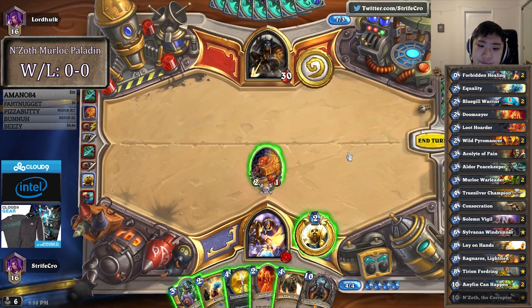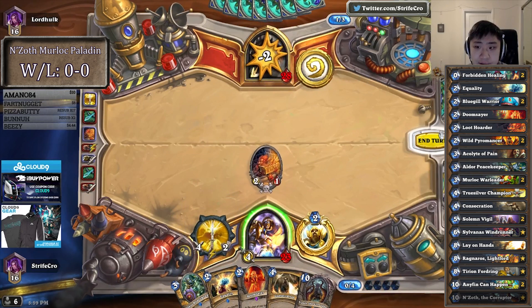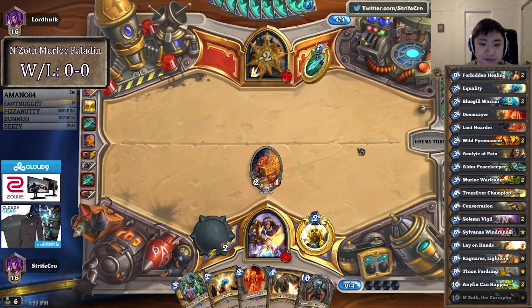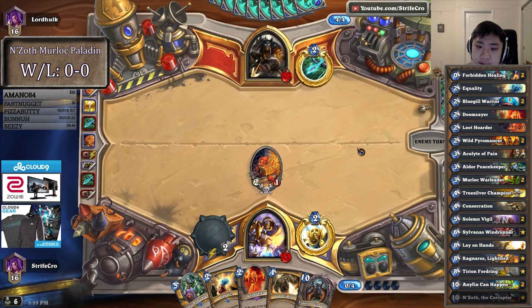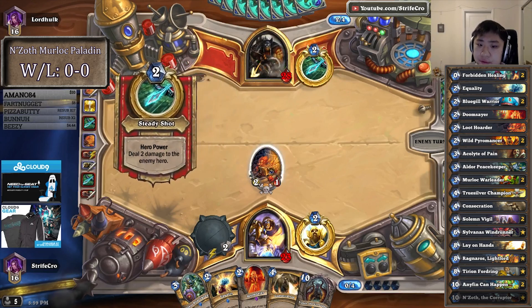He has 4 mana. I think Truesilver is better here than Hero Power. Turn 5 we can curve out with Peacekeeper and Hero Power. As far as 5 health minions go, we still have this loot order to trade into.